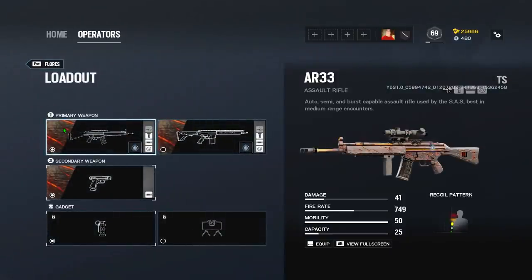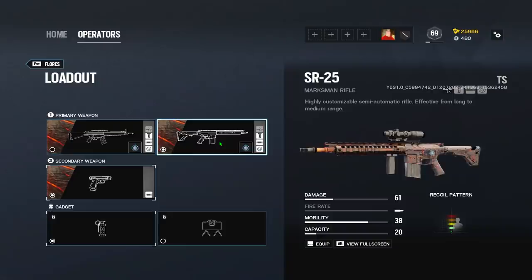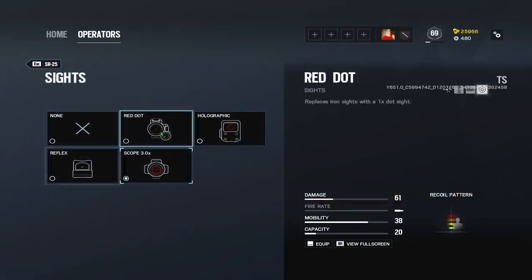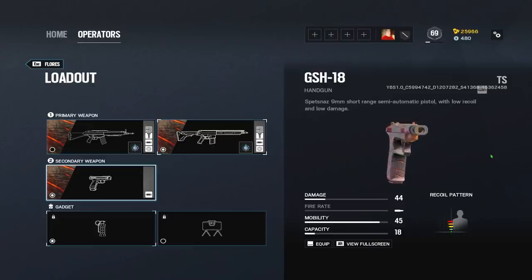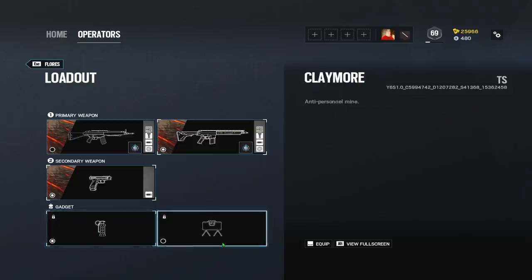Jumping into his loadout, he has the AR-33 with magnification options up to 2.0. As a secondary weapon option he has the SR-25, which is the DMR that Lion can use — this is likely the only other operator that has this DMR. It has a 3.0 optic and 1.0 optics. His only secondary is the GSH-18 pistol, which Cap and Tachanka can use. Iron sights are all right and it has high mag size.